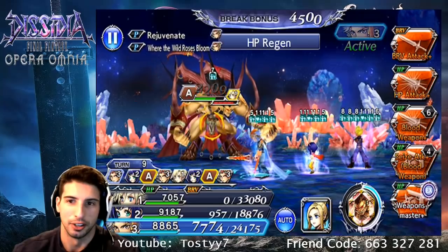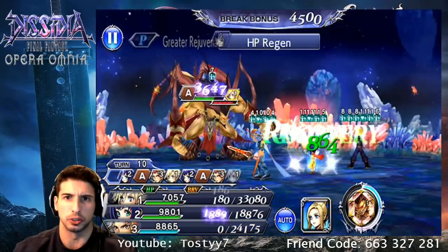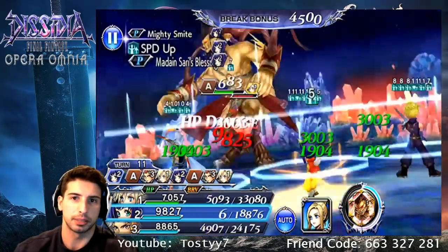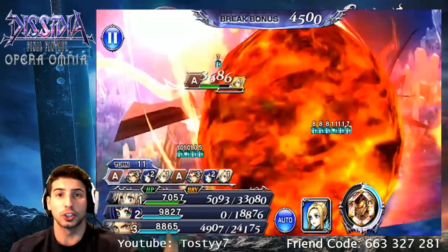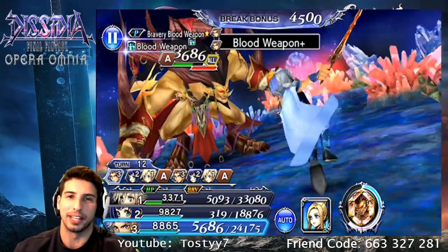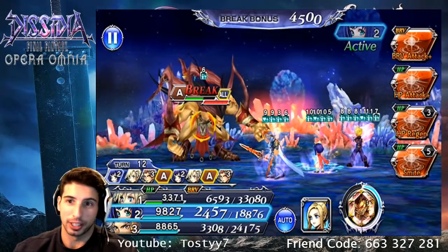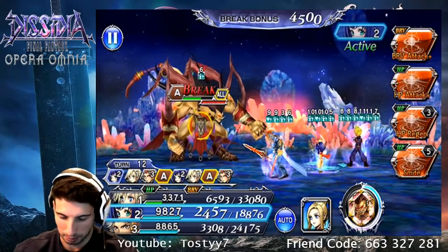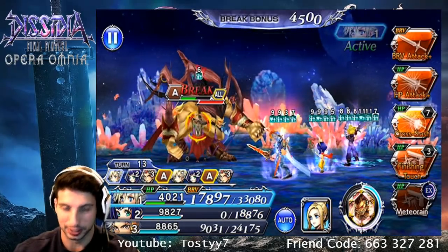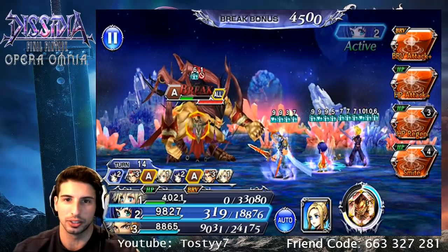We're at 34,000 brave — nice and easy. Let's cast Weapon Master. In the past I was lucky enough to get Firion's EX, which makes me happy because whenever you pull an EX you have to be happy. Also big news — I did summon Lana's EX weapon! I went back into the banner, told myself I needed to do one more multi-draw, and that one multi-draw was the best thing that happened — it was the first gold weapon I got. Right there, 41,000 damage — Cloud, you are insane!